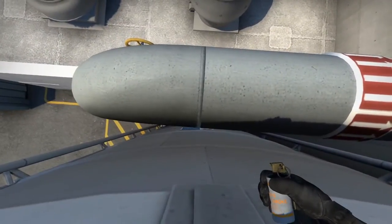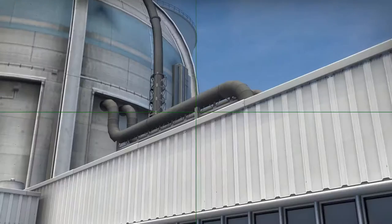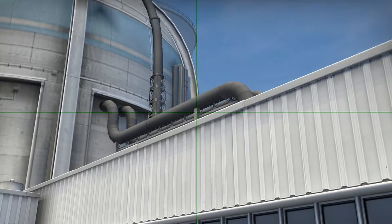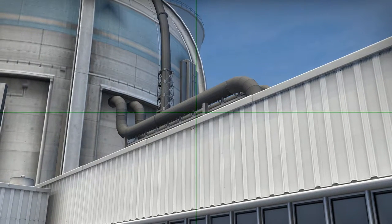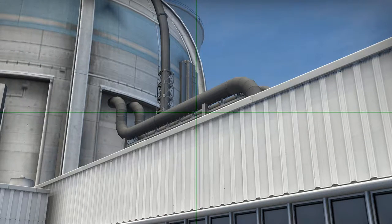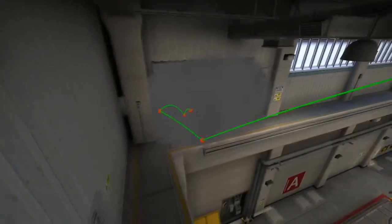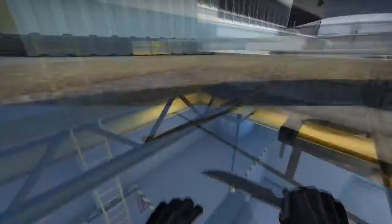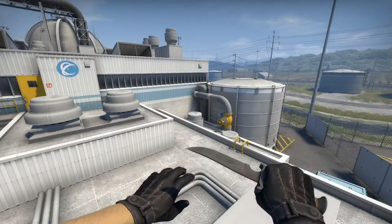For the heaven smoke, you can stand on this line here, then find this steel beam in the background and move over to the left until you hit the very first diagonal little support structure over there. Then you're going to left click throw. That's going to be a good heaven smoke. Again, make sure the skylight is broken, because if you don't break it, it will mess up your smoke.